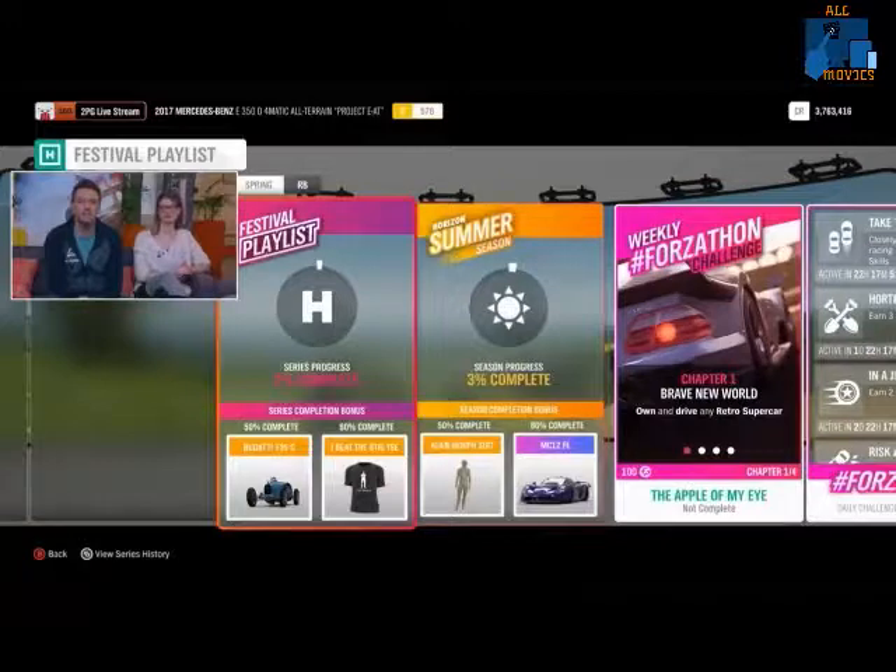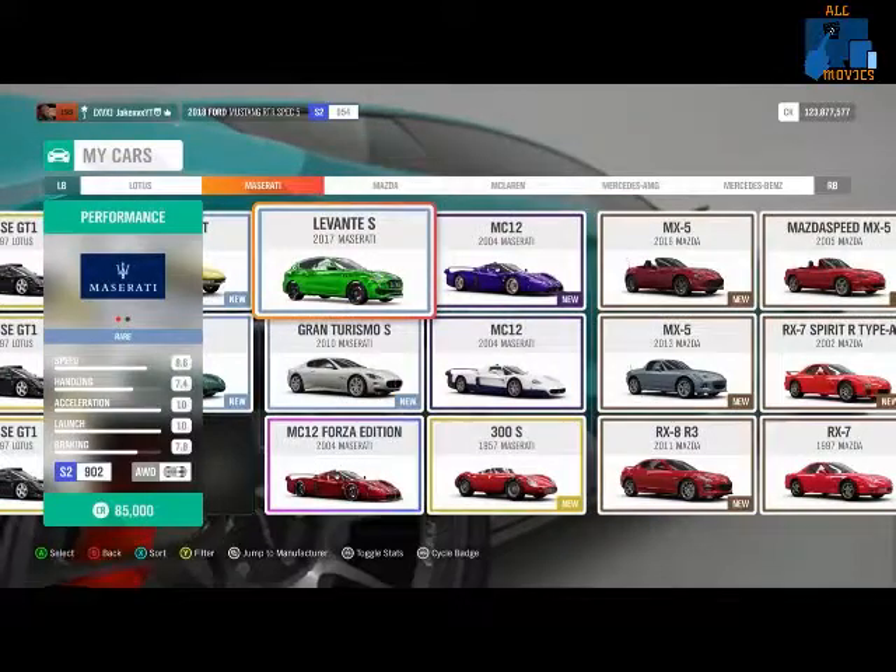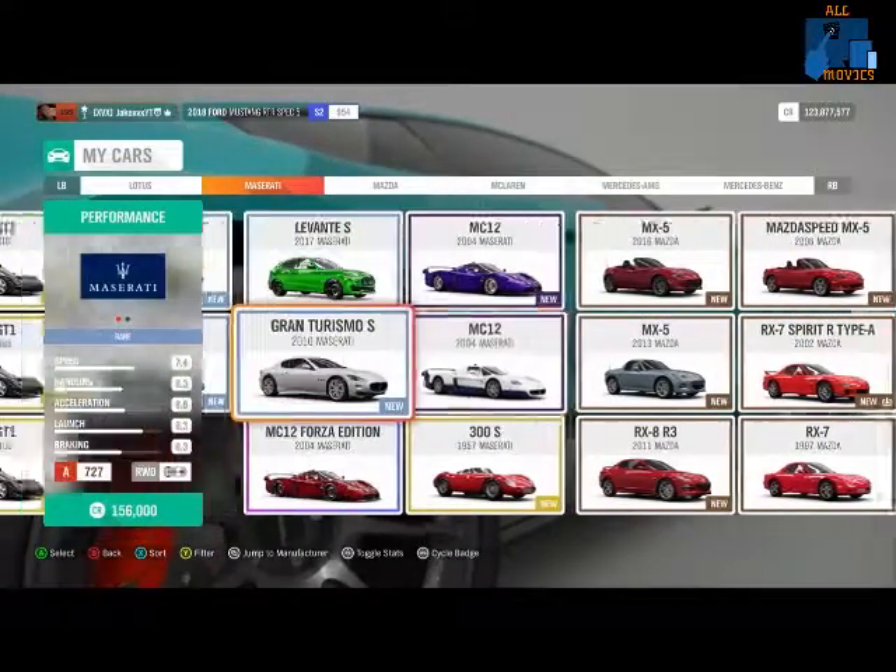For the whole season at 50% complete you'll get the Bugatti T35C, which is a car already in the game, and at 80% you can get a brand new shirt which is 'I Beat the Stig'. For summer, at 50% completion you get the Alien Moth suit and at 80% you can get the Maserati MC12 FE, which is also already in the game. There's also a chance to get the DS3 Racing as well.